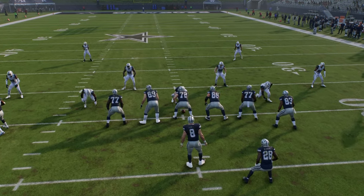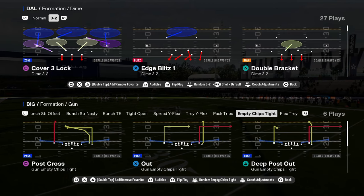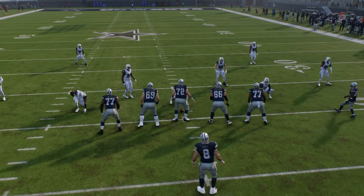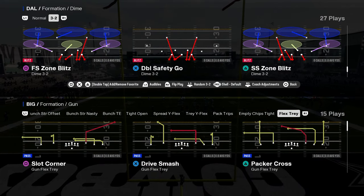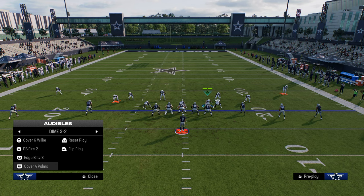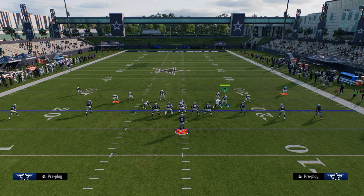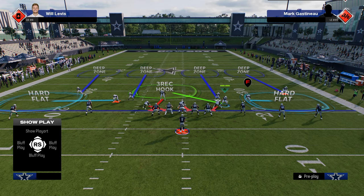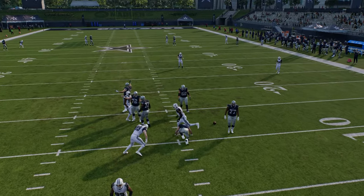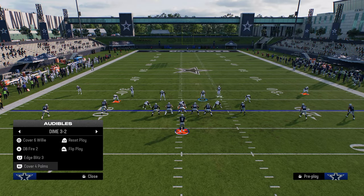The most common question I get is how to stop five wide. The easiest way consistently is through sending good pressure so they have to block somebody, then taking away the seams. If you take away the seams, five wide is going to struggle. A simple send-4 shell: hard flat the slot corner, inside quarter, and a full Cover 4 shade underneath. You're going to get good pressure, lurk the middle, and the most important thing is defending the seam streaks.